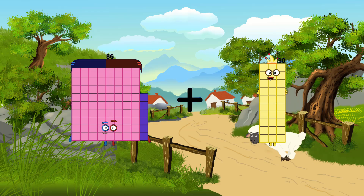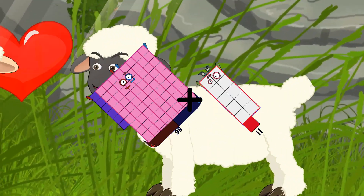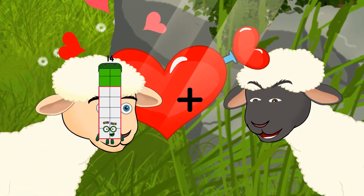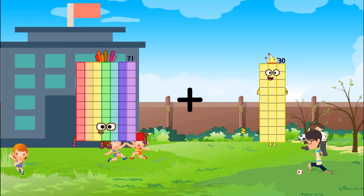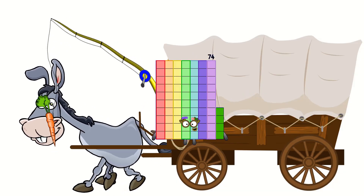86 plus 11 equals 97. 71 plus 3 equals 74.